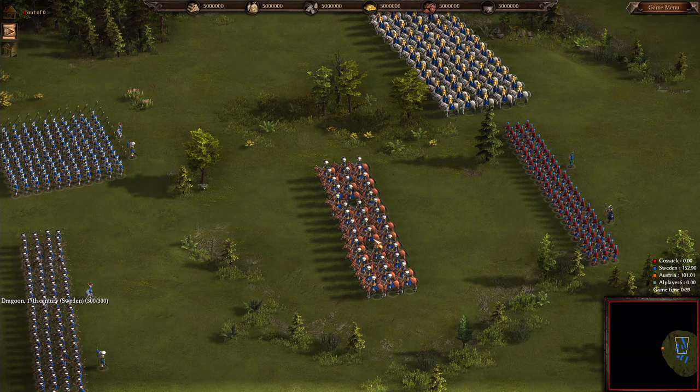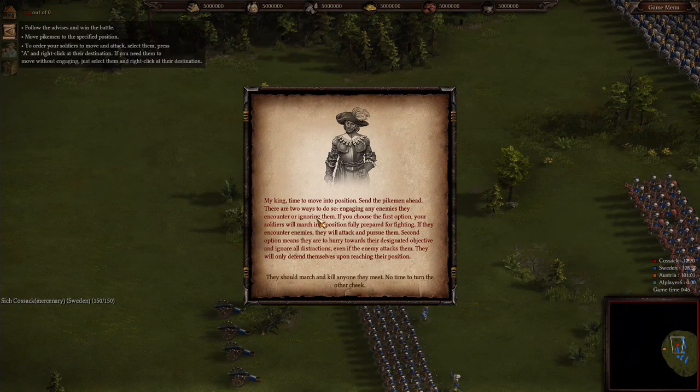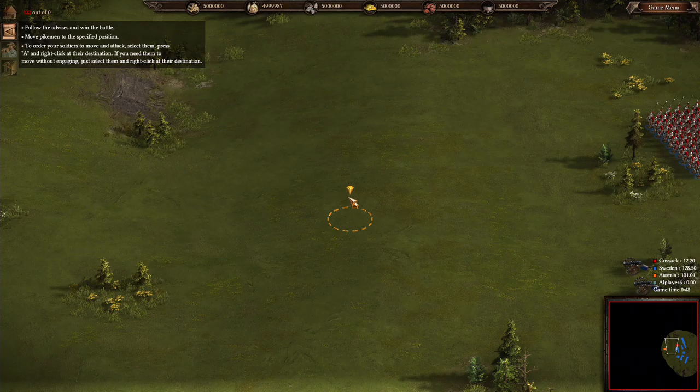And we have Highlanders from England apparently, and raider Cossacks. Time to move into position — send the pikemen ahead. There are two ways to do so: engaging any enemy they encounter, or ignoring them. The first option means your soldiers march fully prepared for fighting and will attack and pursue enemies. The second means they hurry to their objective and ignore all distractions. To move and attack, select them, press A, and right-click at their destination.